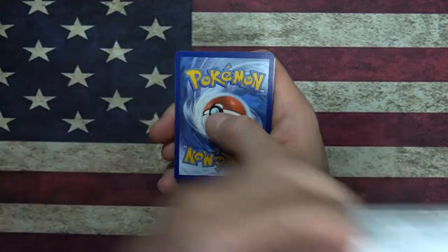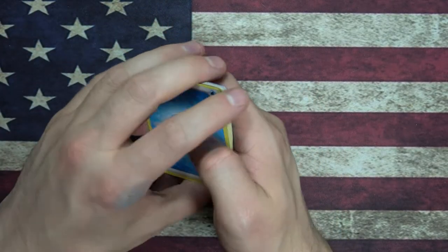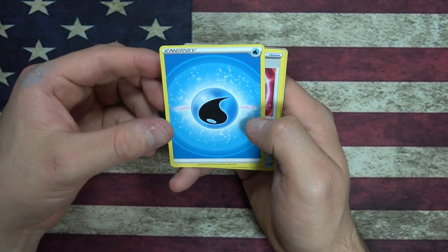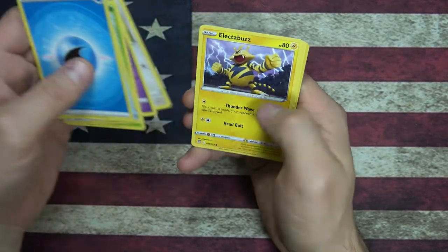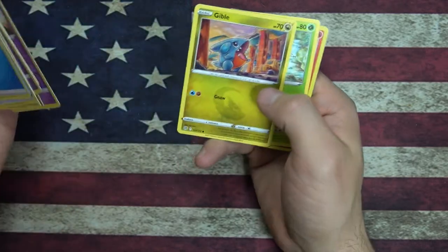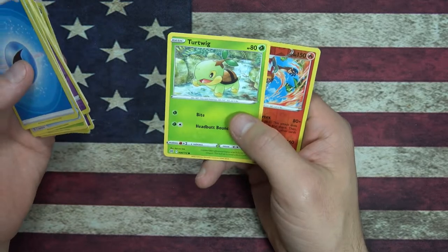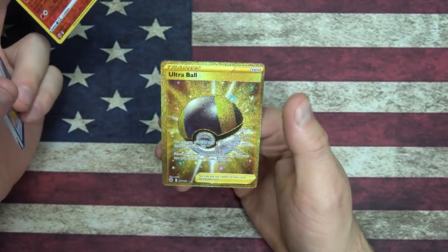Let's open up a code card. Energy, Ultra Ball, Trapinch, Claydol, Bidoof, Electabuzz — best Pokemon on the side. Turtwig — is it a buy for a Turtwig? A Reverse Foil Infernape and an Ultra Ball gold.